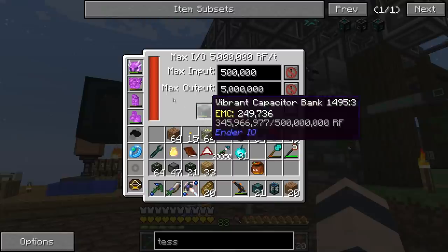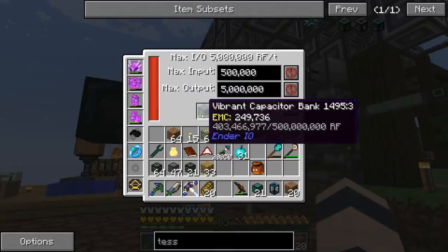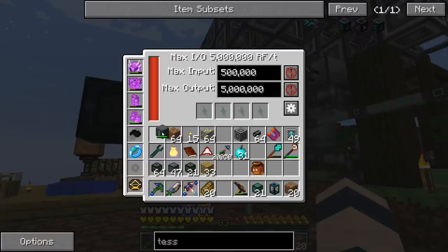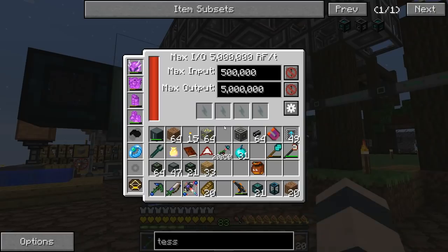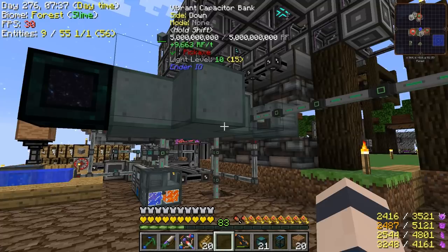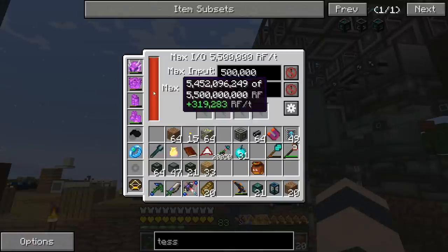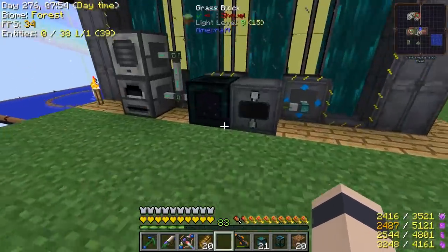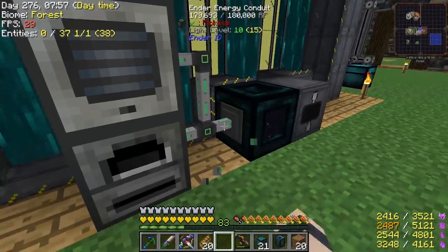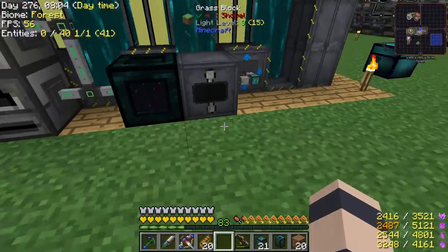Let's drain some power and see if it charges back up. That's charging kind of slowly — I'm having a hard time telling if it's working. Oh, you know what we can do — put this next to it. Now there's a deficit and yeah, you see it's going up to like 500,000 because we've got solar panels and the reactor charging in addition. So that seems to be working. This machine also needs water.